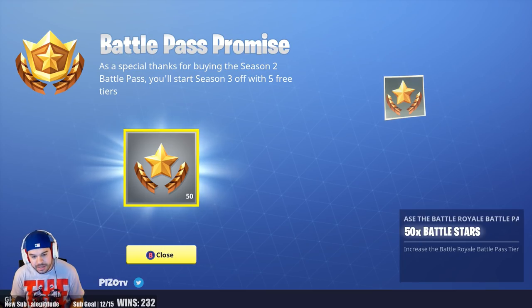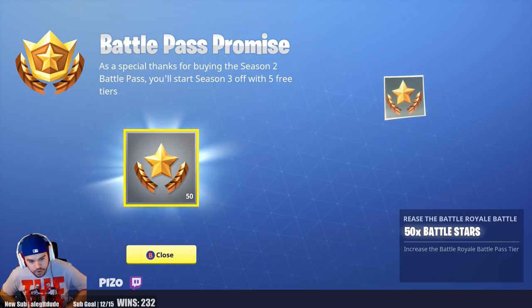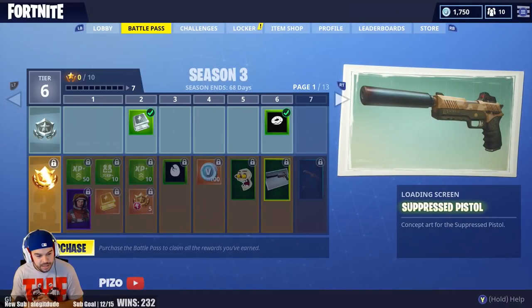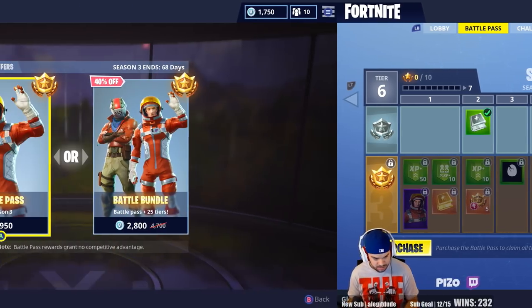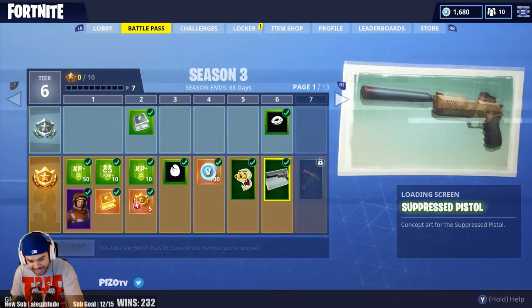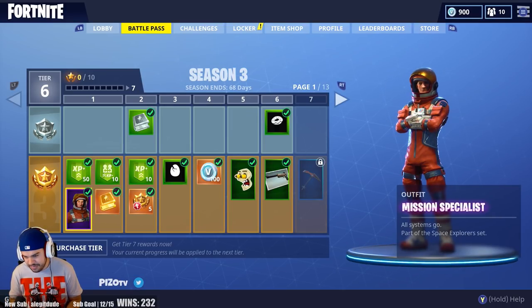The grind never stops — Season 3 Battle Pass is here in Fortnite! Right off the bat, as a special thanks for buying the Season 2 Battle Pass, you'll start Season 3 off with five free tiers. For people wondering what's in it beginning to end, we're going to go through it and give you an overview. There are two options: 40% off to get 25 tiers — called the Battle Bundle — but we're going to do the normal 950 V-Bucks and grind it. Tiers one through six are covered.